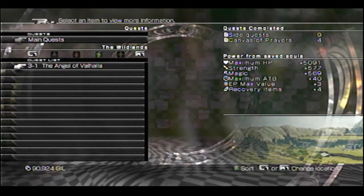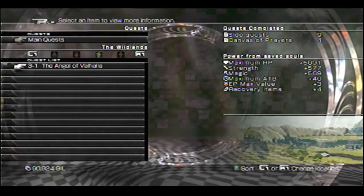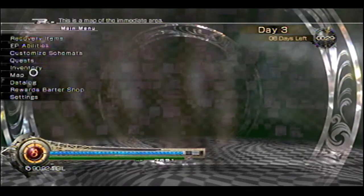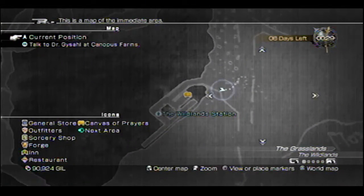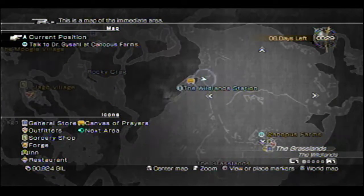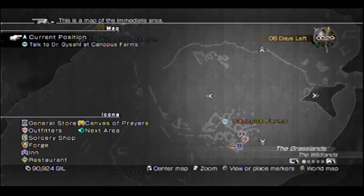Hey guys, JTails here with the Wildlands Main Quest 3-1. This quest is called the Angel of Valhalla. Let me show you on the map. I literally just got to the Wildlands, so you can go through the game with me, because I know some people have expressed that the Wildlands is a bit scary.